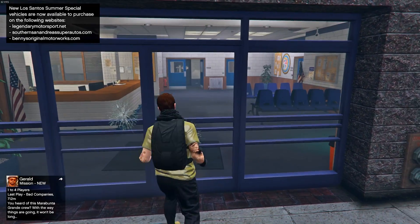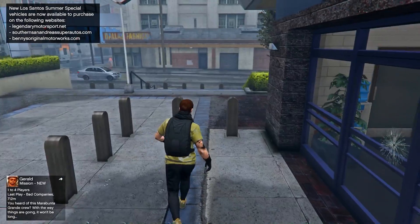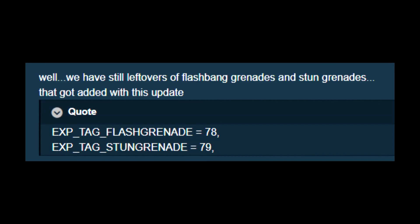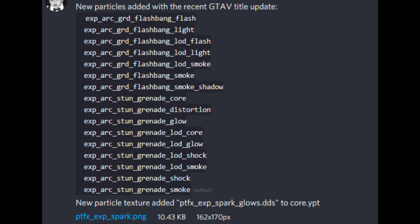Number two, still on the topic of new weapons — according to the game files, there were going to be some new weapons: flashbang grenades and stun grenades. In the game files, you can see the lines of code — leftovers of flashbang grenades and stun grenades — with tags reading 'tag flash grenade' and 'tag stun grenade.' Someone also found a bunch of new particle effects added with this update, and you can see they have to do with the flashbang and the stun grenade.